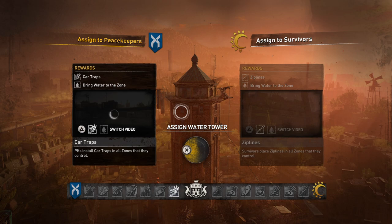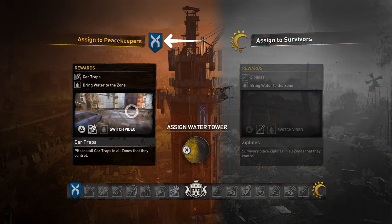You have two options: you can give it to the Peacekeepers or the Survivors. You'll have to pick the Peacekeepers. This will cost you the Bazaar, but this is the only way you can get this blueprint.